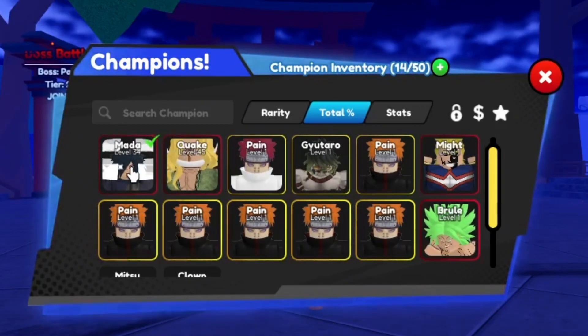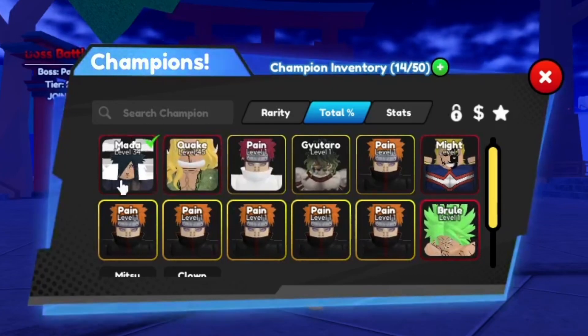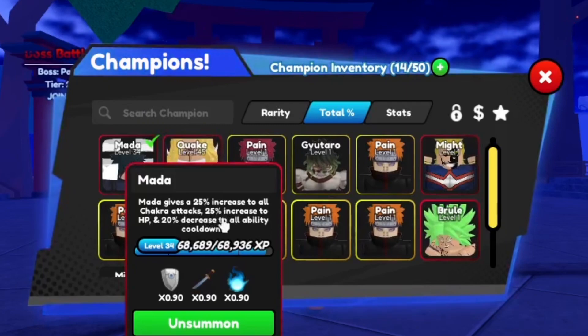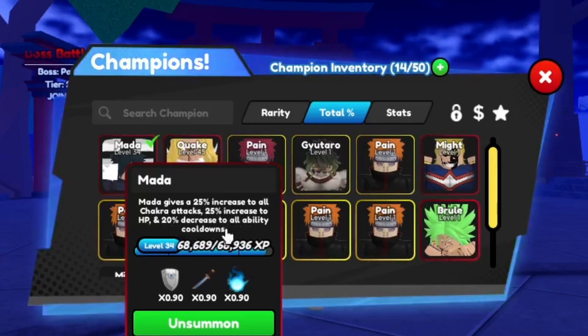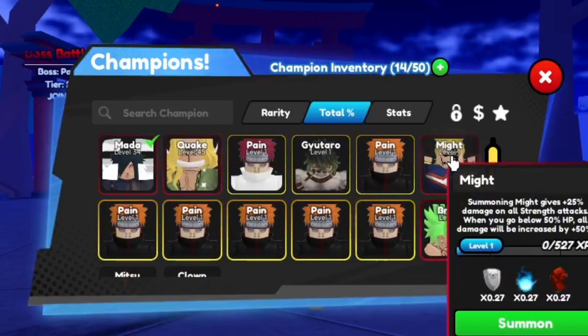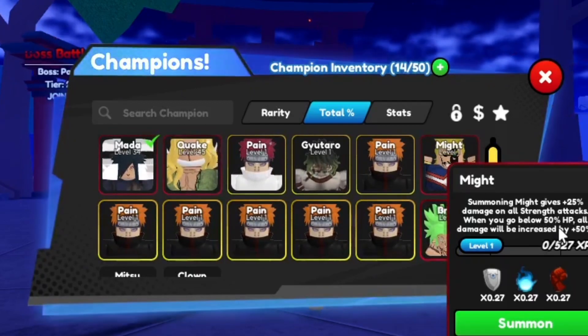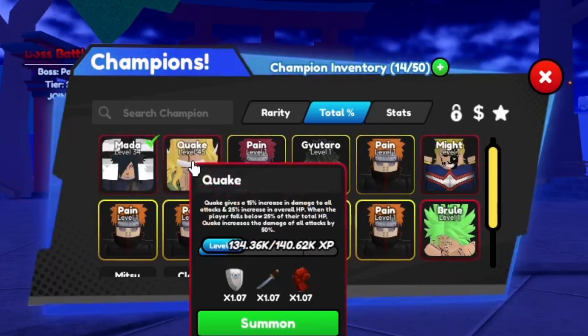there's also going to be new fruit. You want to have a champion that scales with it. For example, my drug champion increases 25% to all chakra damage, 25% to all HP, and 20% decrease to all ability cooldowns. All Might gives 25% strength, and when your HP goes below 50%, damage is increased by 50%.